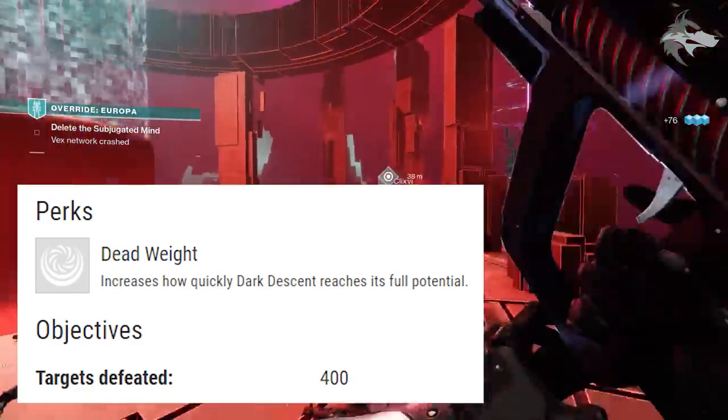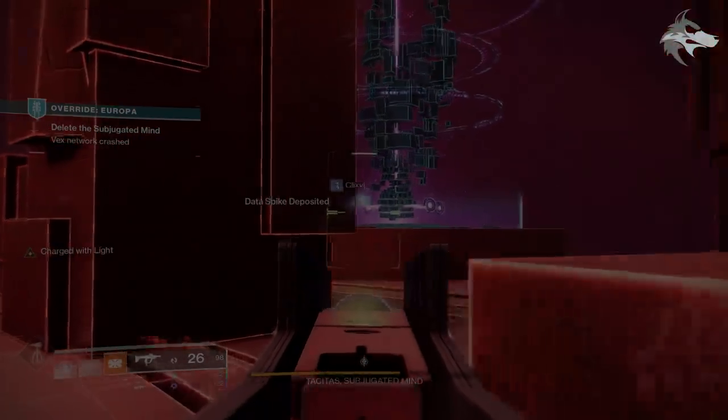We also have the introduction of the Deathbringer catalyst this season, which will drop randomly in playlist activities. The perk is Dead Weight, which increases how quickly Dark Descent reaches its full potential — essentially giving the weapon a meaningful buff.